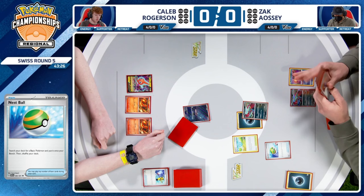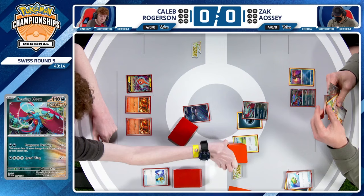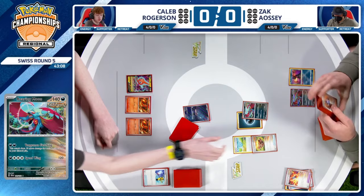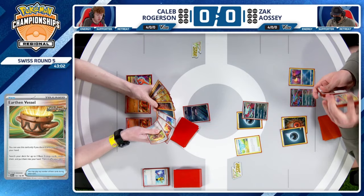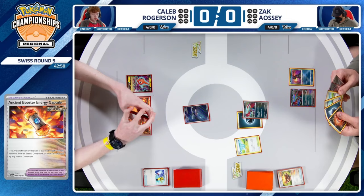Zac is going to start off his turn with a Nest Ball, finding a second Roaring Moon. This is going to help not only with future Professor Sada's Vitalities, but also just shuffling the deck, getting those supporters back in the mix of things. There are plenty of Ancient cards to be used. You're throwing away the Booster, which could be some nice hit points, but ultimately you know you're going to knock out this Cleffa. And then at this point, Charizard knocks out everything in your deck anyway, so just get these Ancient cards into the discard pile and start to accelerate the Fletching that can occur later on.